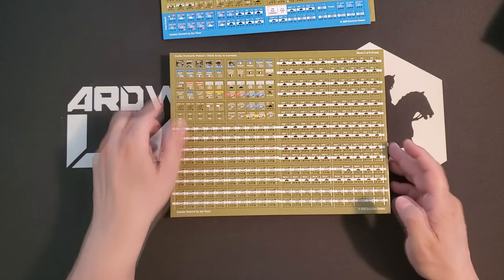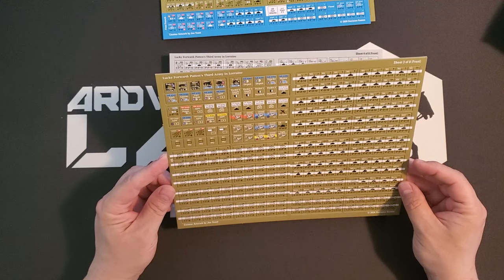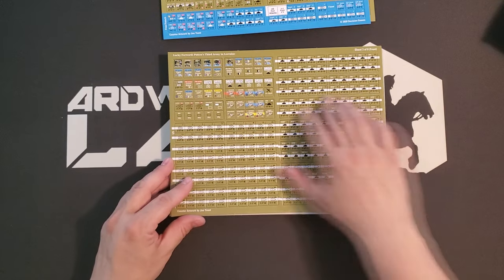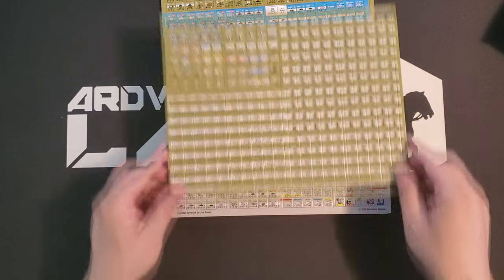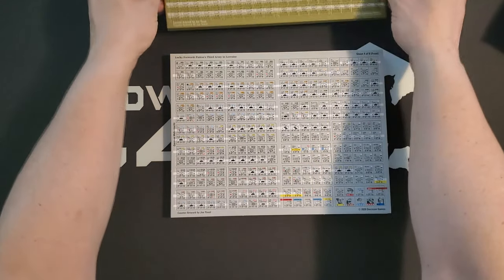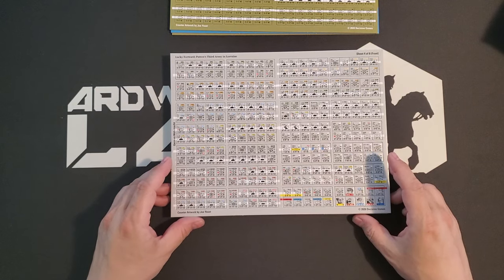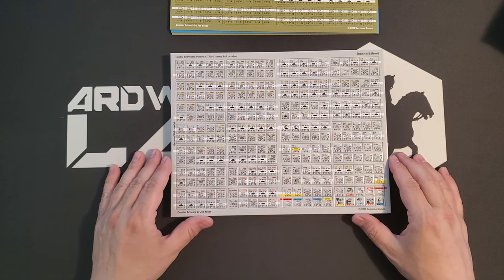Here we have leaders, including Patton, Haislip, Wood, Groh, Gavin, and Taylor, plus some general markers. The rest of this sheet is US breakdowns. GOSS gives you a ton of flexibility in breaking battalions down — you can break them into companies and in some cases even into zero-step units, which are functionally platoons. In some cases it's smart to send a platoon of tanks to support infantry in whatever they're doing.